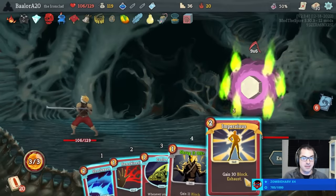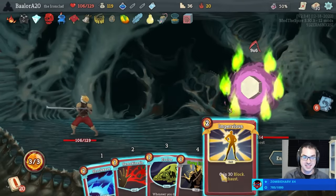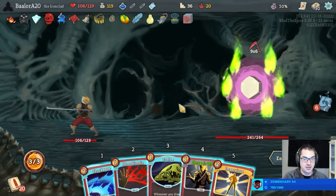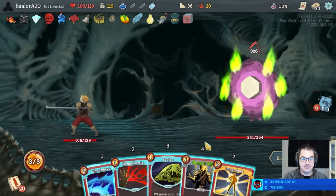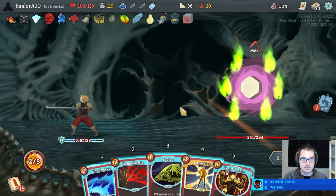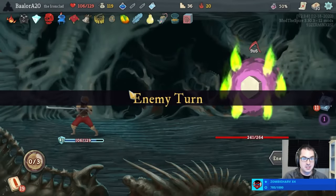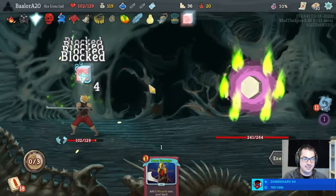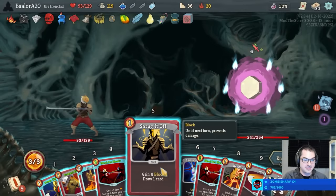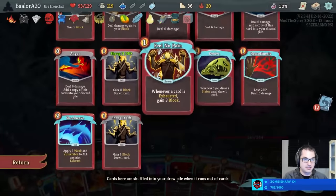9x6, that's okay. We got Impervious, Shrug it off — but this is not a full block. This is 63 damage and I've only got 42 block, where I can't play the Shockwave. Let's see what Shrug draws — Feel No Pain, does not help. Just Shrug, Impervious — take actually quite a lot of damage. That's fine, that's fine. It's all fine.